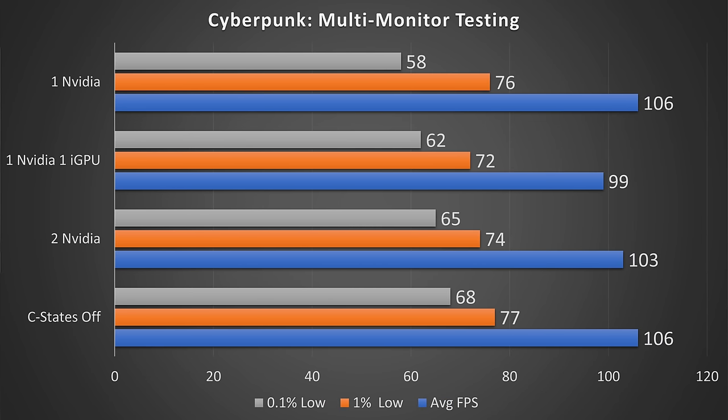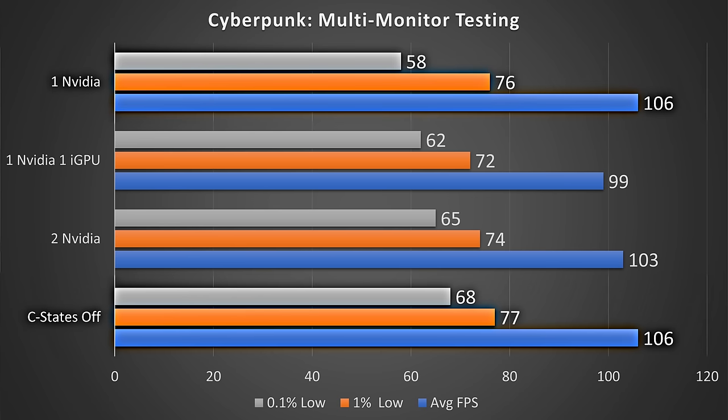The final game is Cyberpunk 2077, and here the results do change based on your settings. Overall, C-States off gives us a 17% improvement in 0.1% lows versus C-States on.